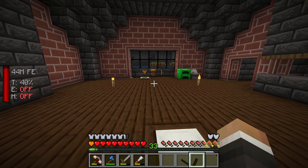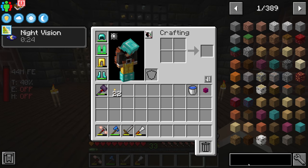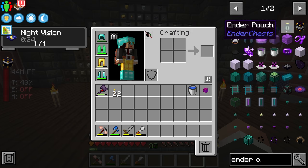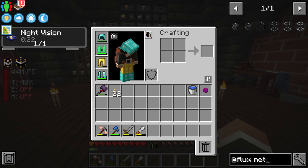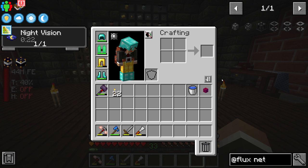In today's stream I'd like to craft a couple of items: the ender chest and the ender tank, both from the Ender Chests mod, both of which require a fair number of blaze rods. Looking forward, we also have the Flux Networks mod installed — a super nifty mod that lets you wirelessly transfer power around your base. Right now we're generating all of our power using a water wheel from Immersive Engineering.